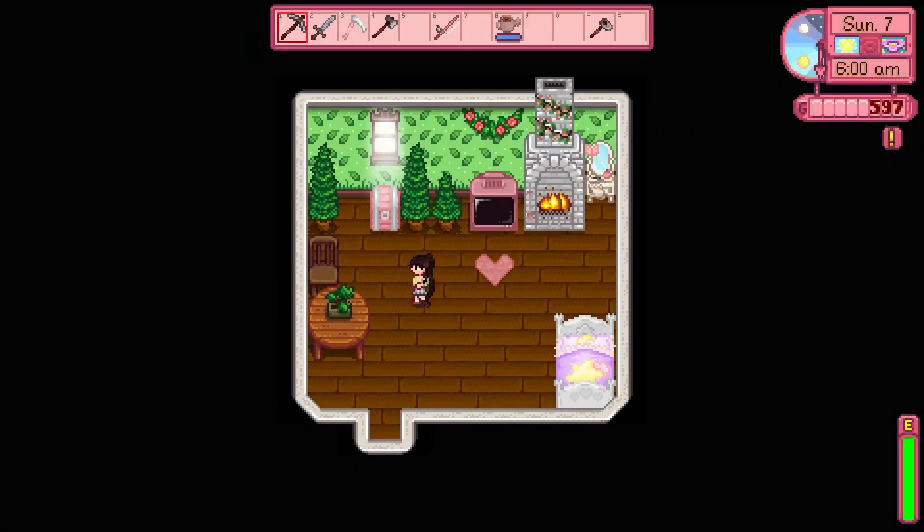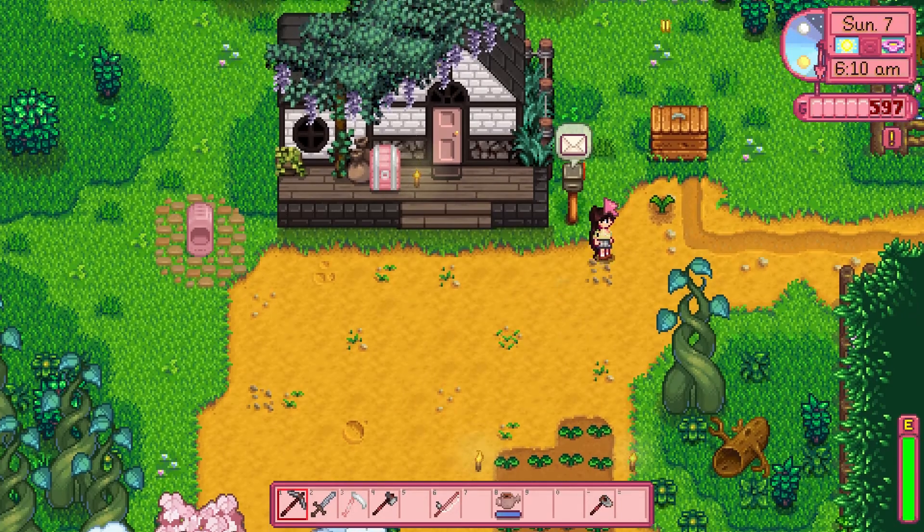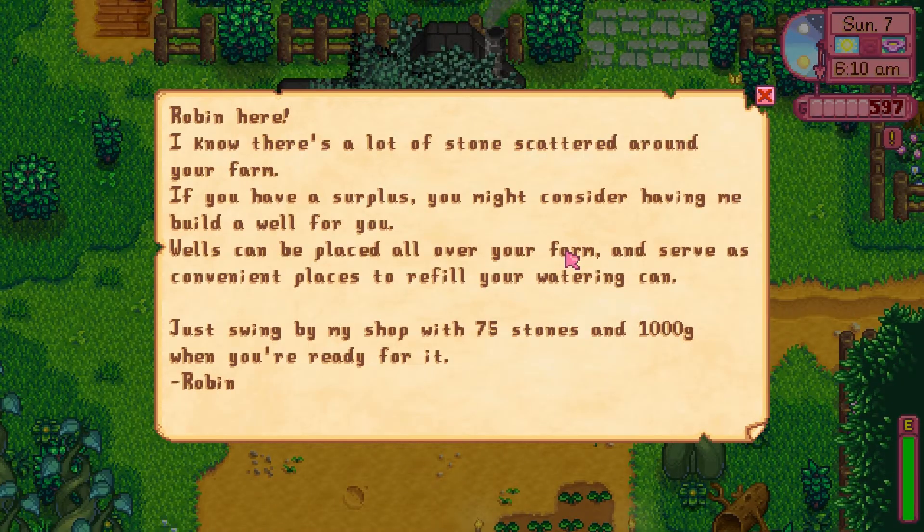Good morning everybody and welcome back to a brand new episode of Stardew Valley for Breakfast, my modded Stardew Valley series. Looks like we have some mail today, so let's go ahead and check this out. Robin here: 'I know there's a lot of stone scattered around your farm. If you have a surplus, you might consider having me build a well for you. Wells can be placed all over your farm and serve as convenient places to refill your watering can. Just swing by my shop with 75 stone and 1000G when you're ready.' - Robin.